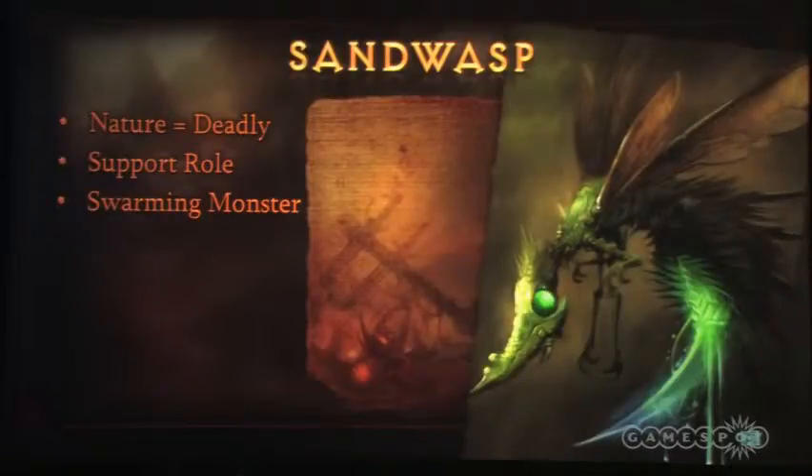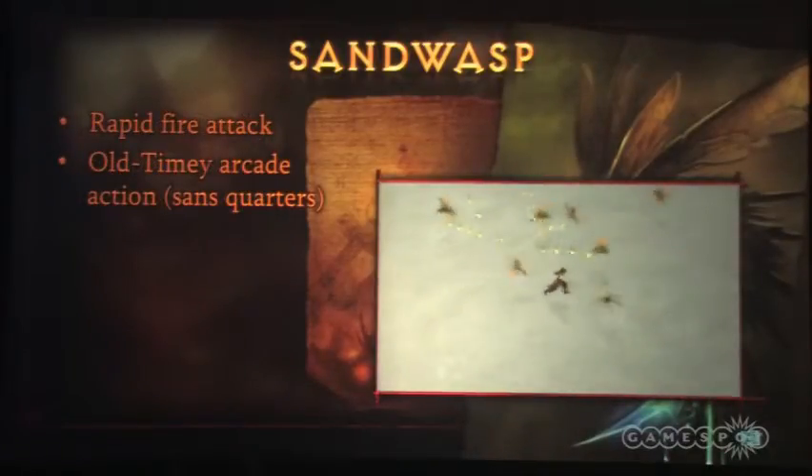But when you get a bunch of them together, you get what we call the bullet hell effect — a slow-moving wall of damage or death. It's very hard to deal with. They're also very deadly when supporting other creatures, because they're throwing flying barbs at you while you're fighting some other melee creature.